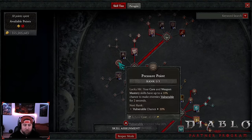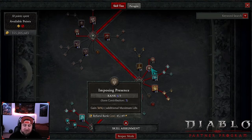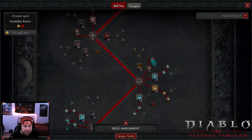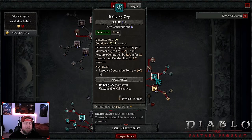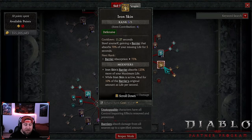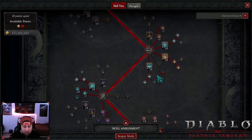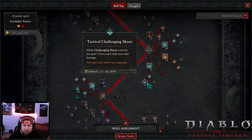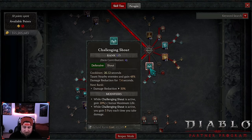We'll talk about some mace stuff when we get to the gear - there's still a bug there. One point into Pressure Point to make enemies Vulnerable, which is very important. Then we're taking max ranks in Imposing Presence for more max life - you'll get more ranks on your gear. We're very tanky. Martial Vigor for damage reduction. We're doing all three shouts: Rallying Cry into Tactical Rallying Cry for fury gen and resource, which is huge.